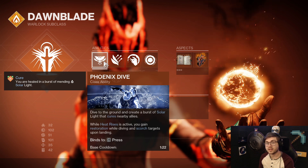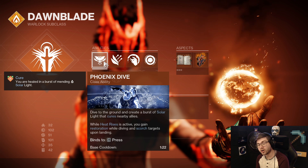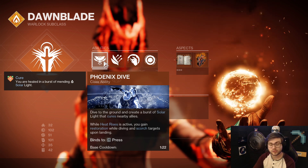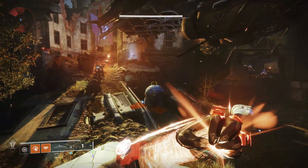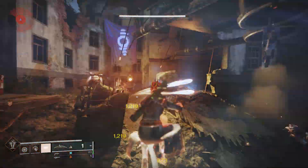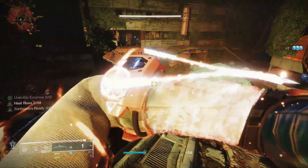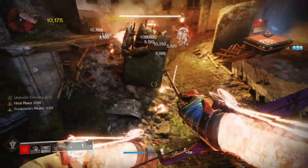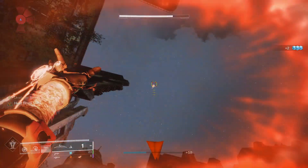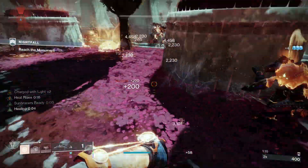You can also run Phoenix Dive. Whenever you have Heat Rises proc'd, you can scorch targets when you dive to the ground. This will ignite targets if Incinerator Snap doesn't ignite them on its own. So if your melee applied scorch and something else ignites it, you still proc Sunbracers. In harder in-game content, if you melee an add and it doesn't die, you can Phoenix Dive on it, it will ignite, and you will proc Sunbracers.